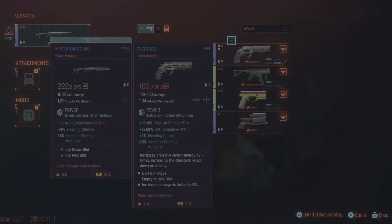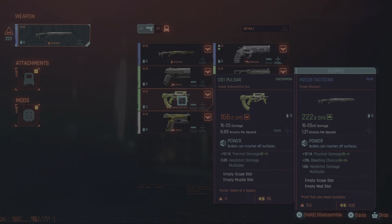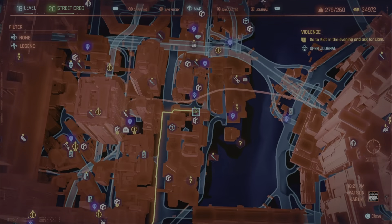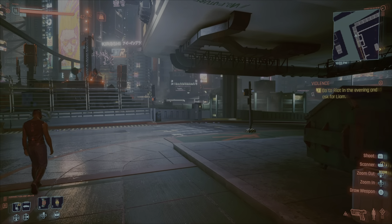So the easiest option would be to open your inventory, go to your weapons, and you've got the options there to disassemble or drop the weapons. But simply dropping the weapons is definitely a bit of a waste. So just open your map and you will see these symbols dotted around, and they are drop points.